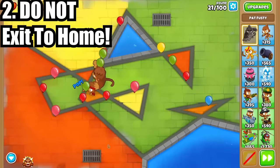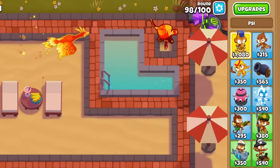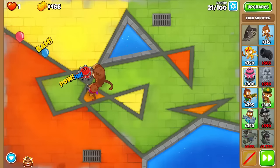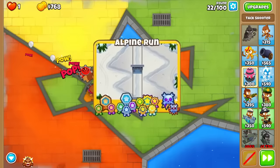Number 2 is that you should never exit to home in a Chimps game when going for those beautiful black borders. It is okay if you're doing challenges like the 2TC achievement and you want to redo on a hard round, but if Chimps is the last medal you need, you'll be awarded a lowly gold border if you do this cheap trick.